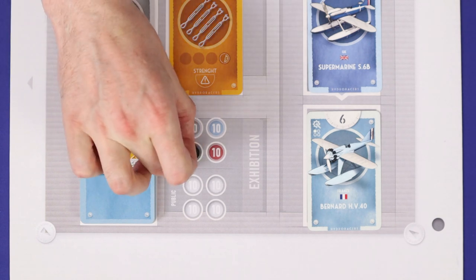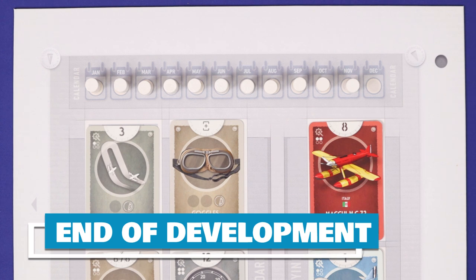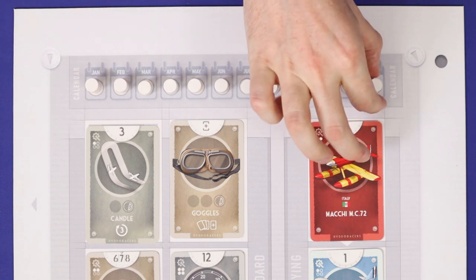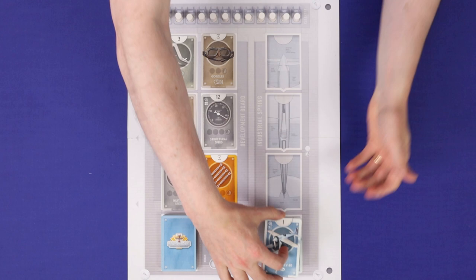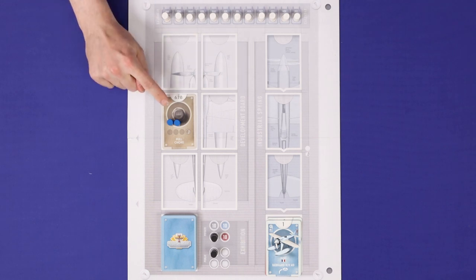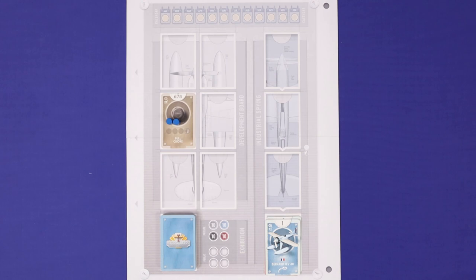The final option is to hold an exhibition. The first time you do this, place the development token on your coloured exhibition slot; for any subsequent one, use an empty public slot. Either way, you immediately gain ten air coins. The development phase continues, with players taking actions in the order their tokens are drawn, until the twelfth time token has been drawn — at that point the development phase ends immediately. Discard all industrial spying cards and all development cards that don't have any tokens on them. Any that do have tokens remain and can continue being developed next round.